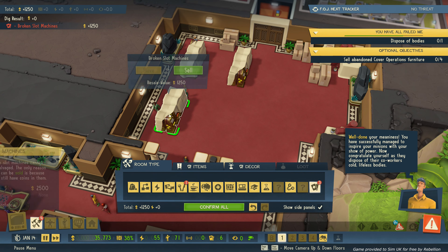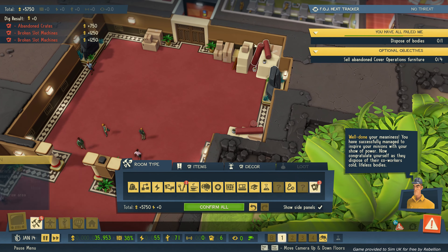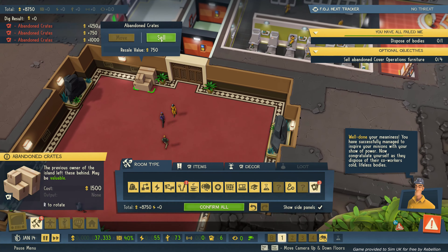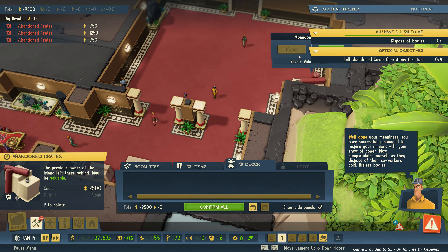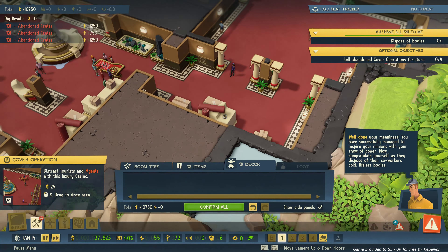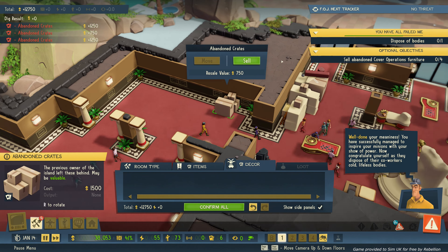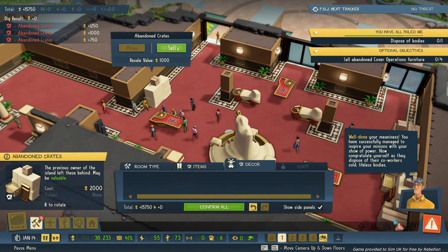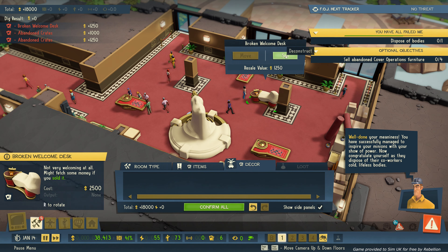I'm going to get some optional objective money by getting rid of all of this broken stuff and abandoned crates and so on. I don't see that number going up though. I sell it and it's still at zero of four. That's a medium planter, I don't think I need to sell those. I think it's these - abandoned crates. Abandoned cover operation furniture. It does say furniture, that's what's throwing me a little bit. Let's get rid of the crates first because we need the space.